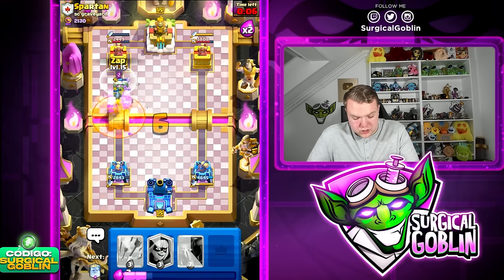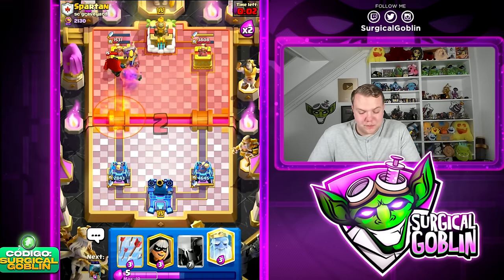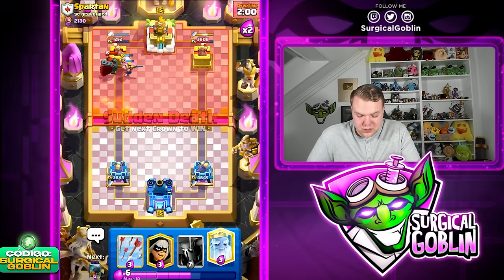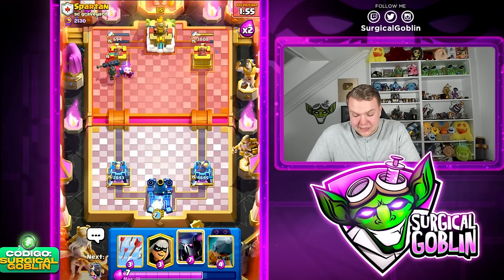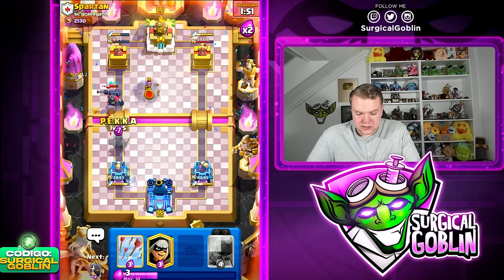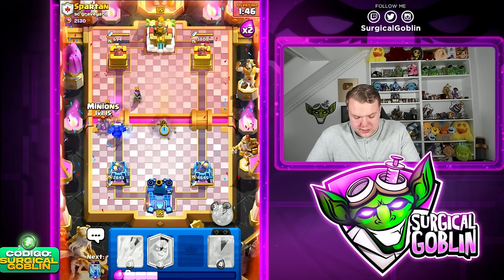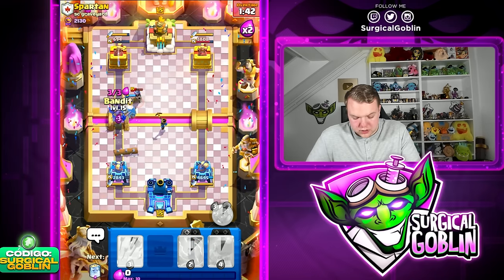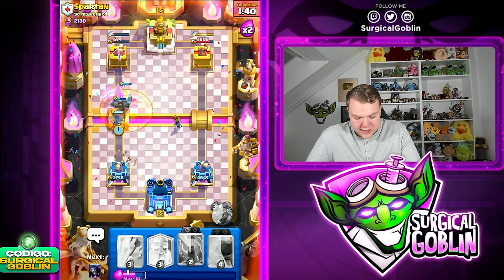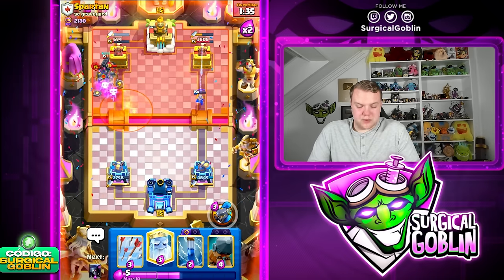I think the Bedram here should be pretty annoying for him. I'm also going to go with our minions at the bridge. He gets a really nice poison, but how is he going to stop this Bedram right now? I don't think he has it in cycle. Bedram is going to go straight to the tower, push away the Skeleton King, and the barbarians are going to lock onto the tower for quite a bit of chip damage. In my opinion this is not an easy matchup — he has a good cycle against PEKKA, Guards, Musketeer, and we don't have a big spell.